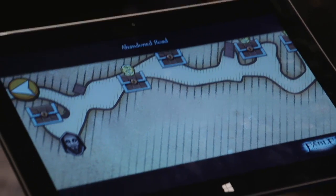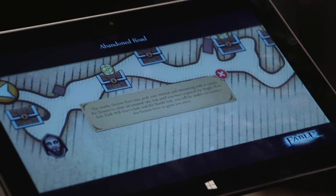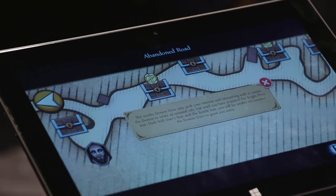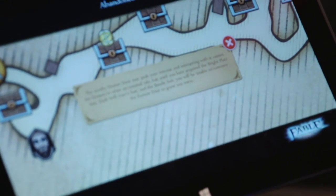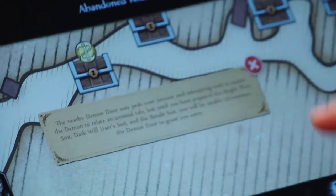For anyone that's familiar with Fable, the Demon Door is always really, really important. You can click on the Demon Door and it actually tells you what you need and what requirements to get in. We're actually working very closely with Prima on this because we appreciate that some people might just not want the spoilers. So we're working with them to work out how is the best way that we can get this experience to players without entirely spoiling it for them.